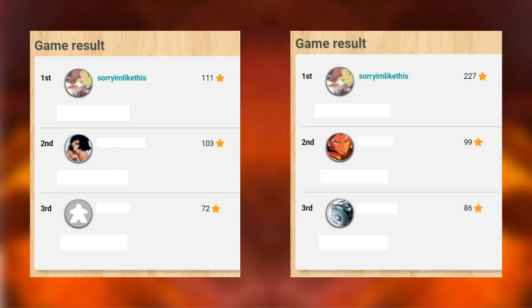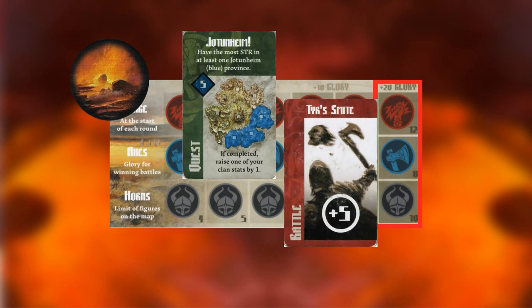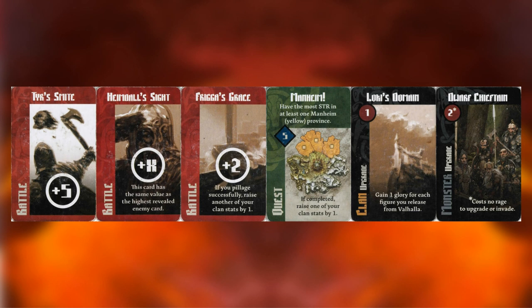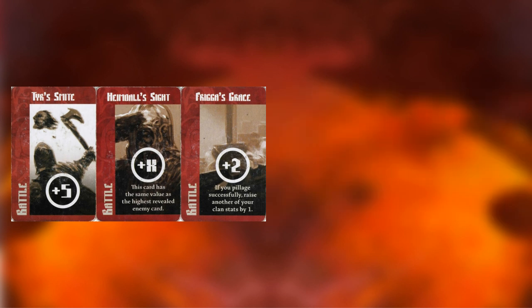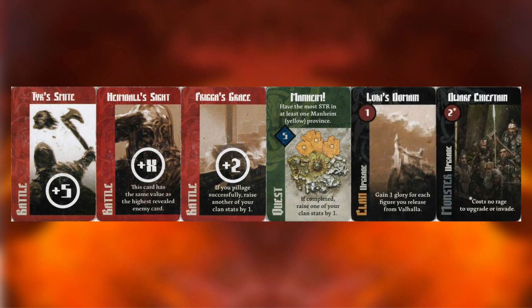A typical winning score in a game of Blood Rage can be anywhere from 100 to 250 points. Clan stats can play a significant role in this score, but don't go into every game with the expectation of maxing them all for 60 points. There are plenty of different scoring avenues you'll need to utilise, such as Ragnarok, quests, battles, and upgrade cards. Each age you'll start by drafting 6 cards. Generally it's a good idea to draft a balanced hand — ideally 2-4 battle cards, 1-2 quest cards, 0-2 upgrade cards, and 0-1 monster cards. It's more important to draft good cards than to stick to these limits exactly.